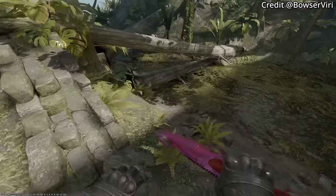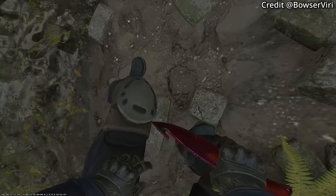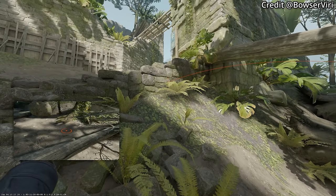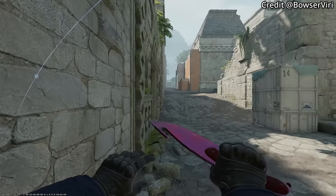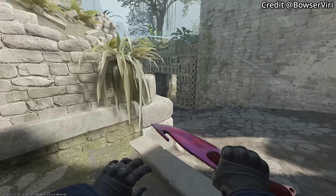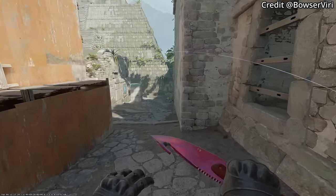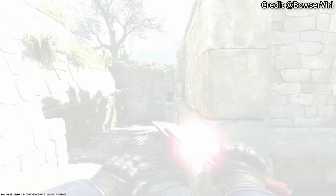If you need to retake B and push out the doors, use this flash where you're going to position as shown in this corner and remain crouched. Aim as shown, then W jump throw while you're crouched. This flash is super good because it blinds any CTs holding behind the door, inside the cubby, towards the heaven lane side, and also covers banana — so it blinds multiple positions from one flash.